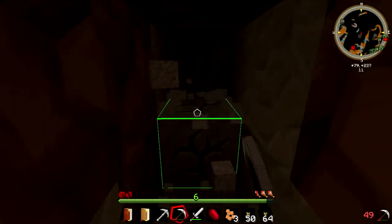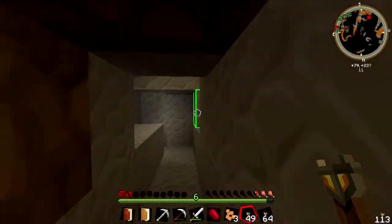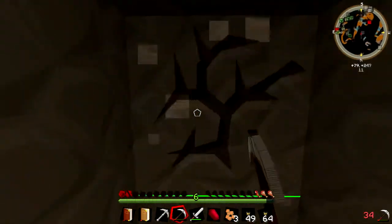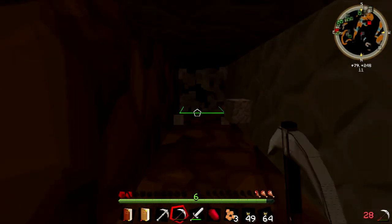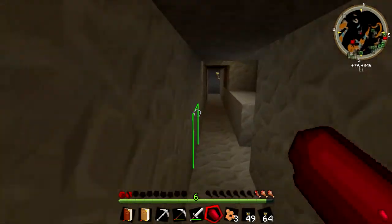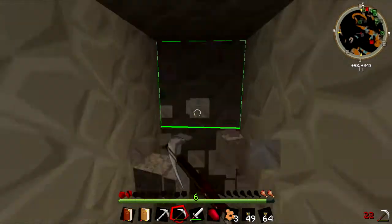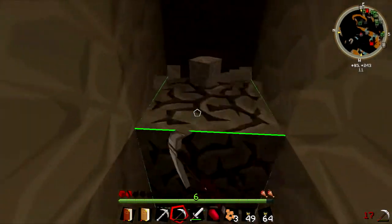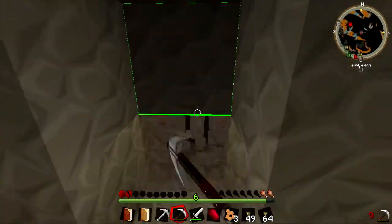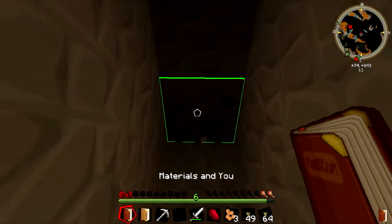I'll just be digging in here — yeah, that's deep enough. Dig over on this side too. I'll probably end up putting some ladders down here just for the sake of it, and this would be a nice way down — at least it'd be straight. I still have to figure out how I'm gonna do it without dying on the way down. This pick's just about done anyways. Right when we hit redstone too.